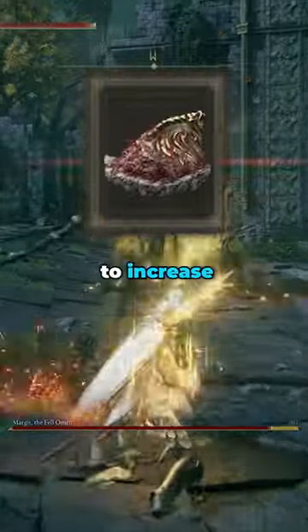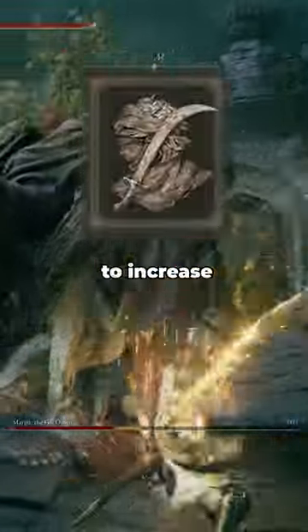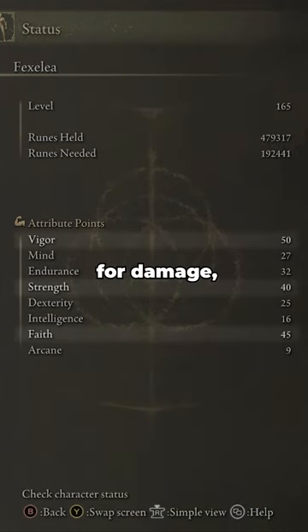We're using Shard of Alexander in order to increase our Sacred Blade damage. We're using Ritual Sword Talisman to increase our damage at max health. And we're using the Curved Sword Talisman to increase block counter damage. You want to prioritize Strength and Faith for damage, and Vigor in order to give you a good health pool.